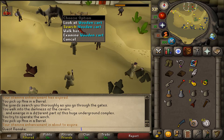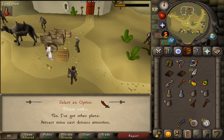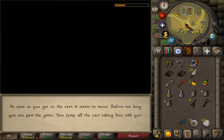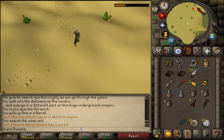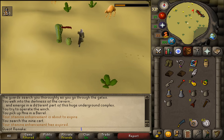Right-click on the wooden cart and search it, then get on. You'll be outside of the mining camp. Next, let's run north and return to Irina to complete our quest.